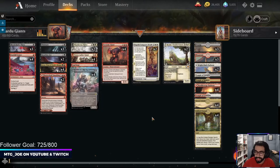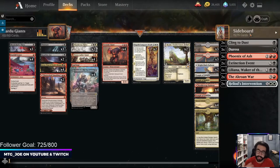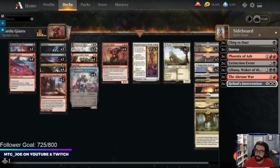Footfall Crater also fuels Kroxa's escape. The mana base includes Triome, pathways, temples, and Fabled Passage since we're essentially a Kroxa deck. For the sideboard in Best of Three: Cling to Dust for control or rogue matchups, Dreadhorde Phoenix for recurring threats, Extinction Event for aggressive decks, Liliana for control matchups, Kroxa and War for Gruul or Food, and Heliod's Intervention for the Doom matchup. Heavy control and counterspell decks could be a problem post-board.